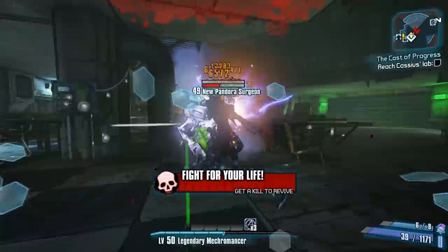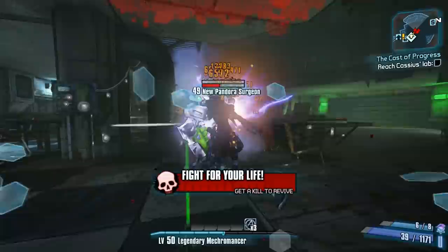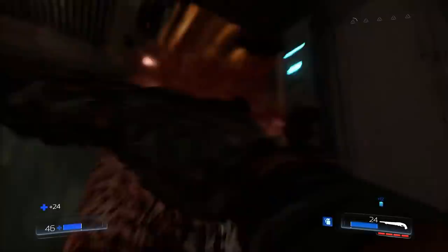Health is a great way to encourage players to act in a particular way, because running out means dying, and people don't usually want that. Doom's glory kill system pulls players into using it because it's an easy way to restore your very limited health, keeping you in the fight for longer.